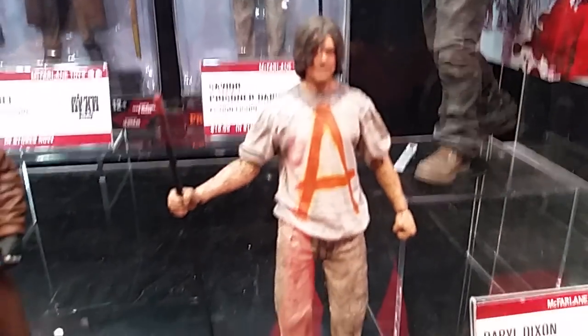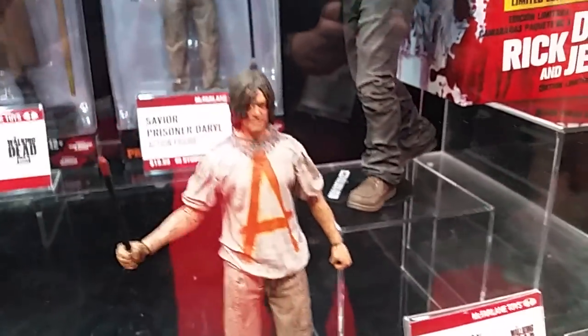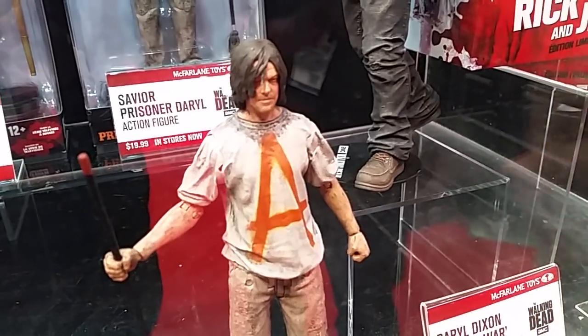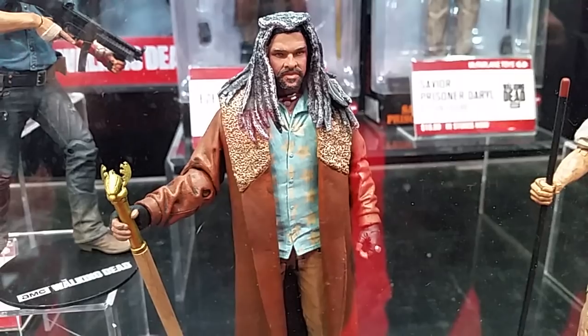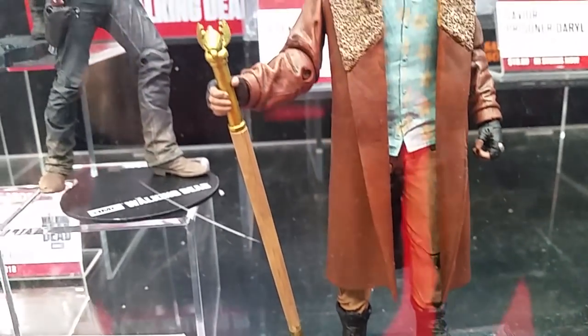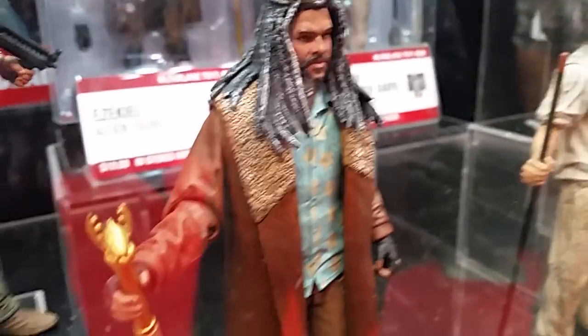We're also gonna have King Ezekiel in the seven-inch line coming out this year. There's also a 10-inch that plays a song on a little voice box — and then you can't shut it off once you get it started. The King Ezekiel figure is going to feature his staff, which will actually come out, and he'll have his sword in there as well.